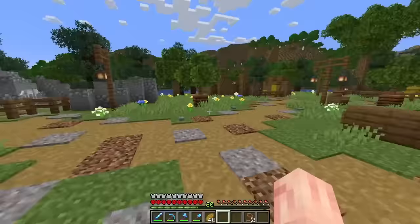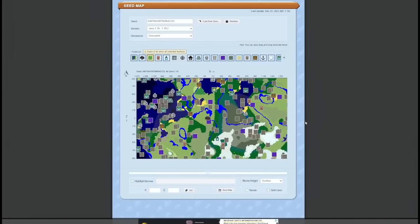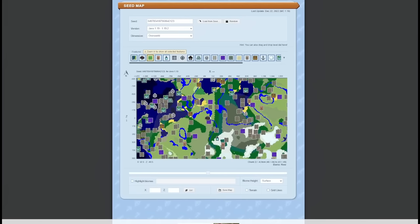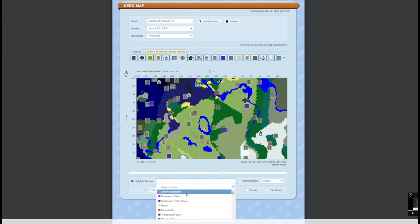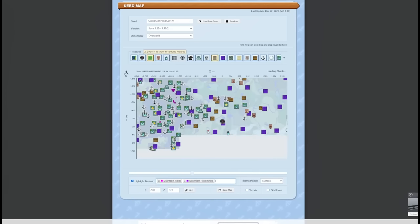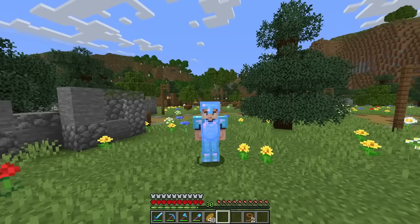This world is fairly new — this is the only thing we've done in it, just work on this zoo. I have an idea that'll help us search for the mooshroom. There's this really awesome website called Chunkbase that has a seed map feature. All you have to do is put in your Minecraft seed and it'll show your entire world, with the compass in the middle being the spawn point. You can type in your current coordinates and highlight certain biomes. The nearest mushroom biome looks like it's about 1,500 blocks away.